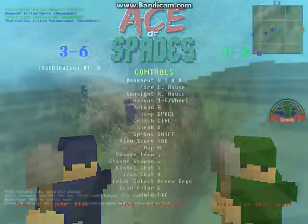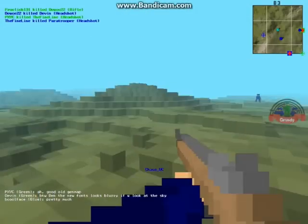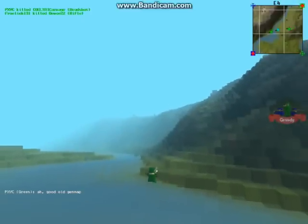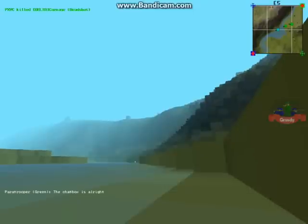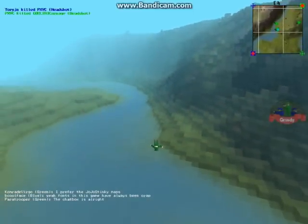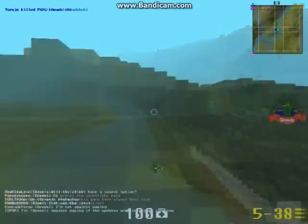Next up is spectator mode. You still fly around, but left-clicking binds you to a player view. By clicking again it cycles through the players, and to snap out you literally just move away from your target. Really nice and simple, but a very good tool.